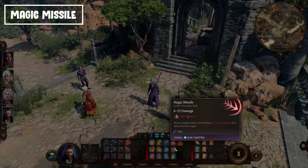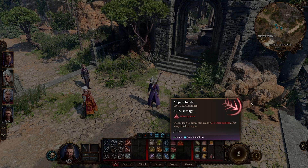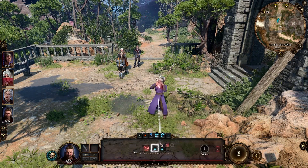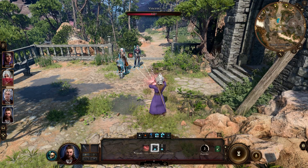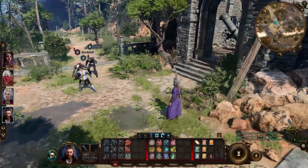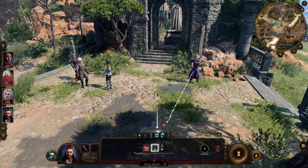The next spell is Magic Missile, which is basically a spell I like to always have with me to make sure I can land a hit when I need it. You shoot three magical darts, split them across enemies or put them all on one, and you will hit with all three. It's a good way to ensure you finish off an enemy.